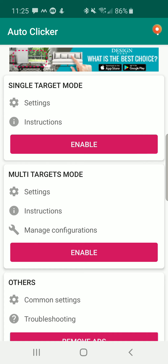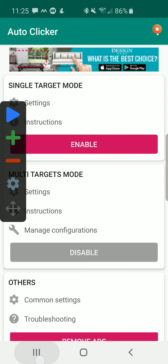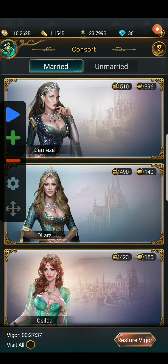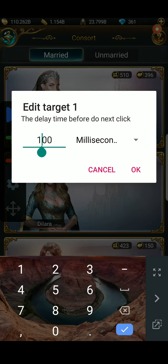Hello everybody, welcome to a little tutorial on how to use Auto Clicker to make your Game of Sultans a lot easier. What I have up right now is Auto Clicker — it's literally an app on Android called Auto Clicker. I have single target mode and multi-targets mode that I use most frequently. This tutorial is to show you how to use the multi-target mode to do Consort XP. You can see I have a configuration named Consort XP, but we're going to start a new configuration.